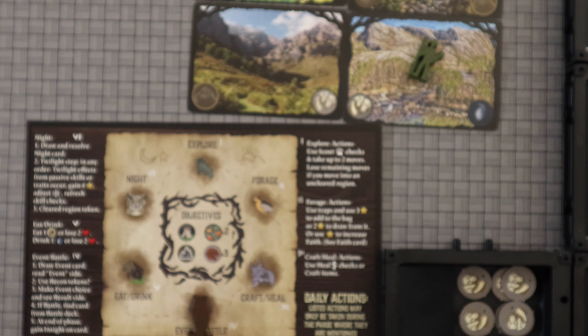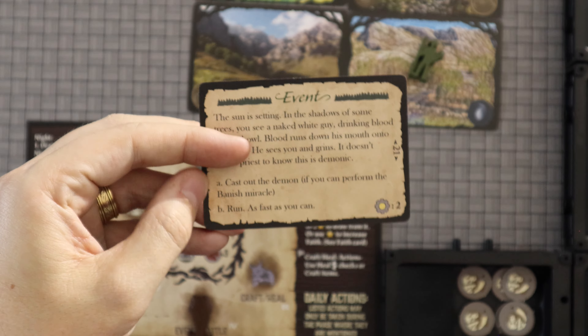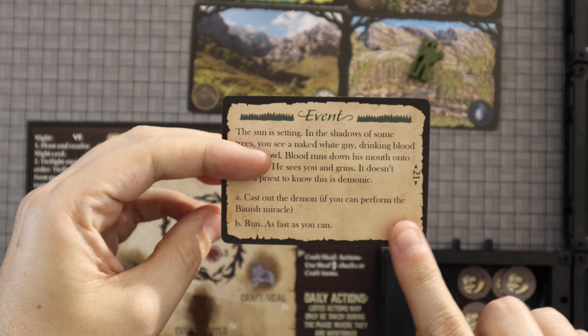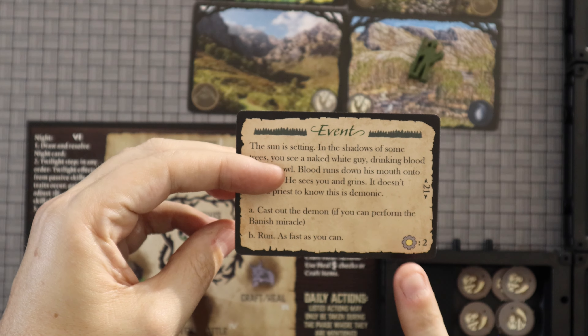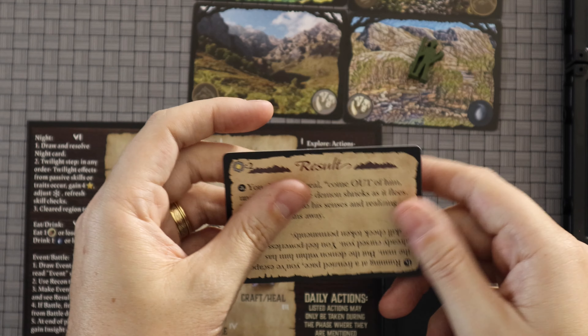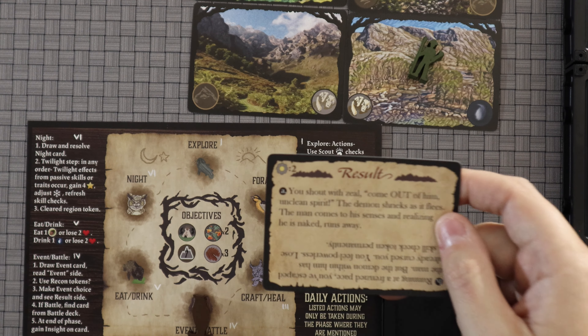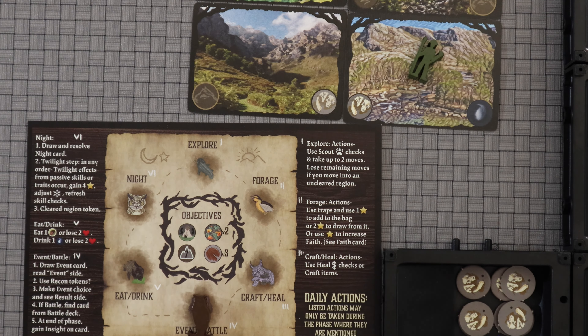We'll be using those items mostly in the event battle phase. In that phase you draw a card off the event deck — you get your story and usually have a choice of two things. Down here it tells you how much insight you'll gain for completing it. You make a choice, flip it over, and read your result. Sometimes just something happens and you make a test; sometimes it winds up being a battle.